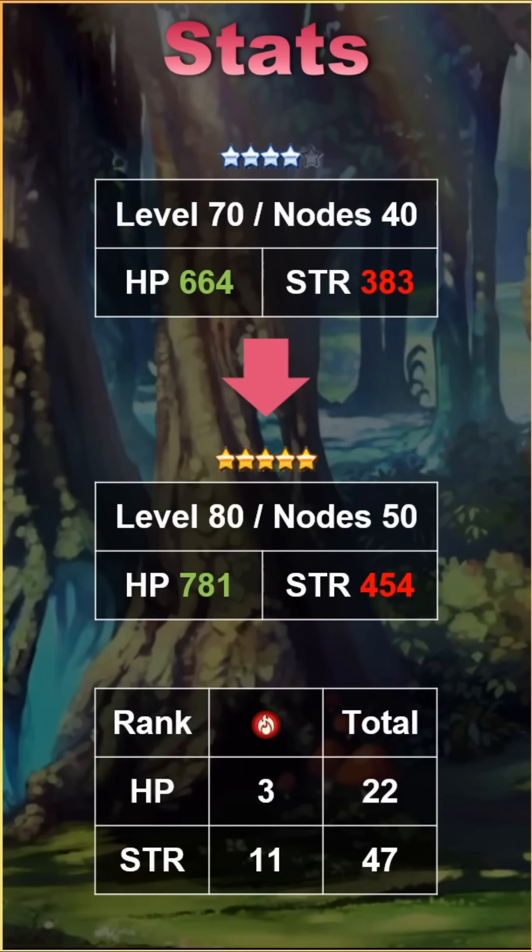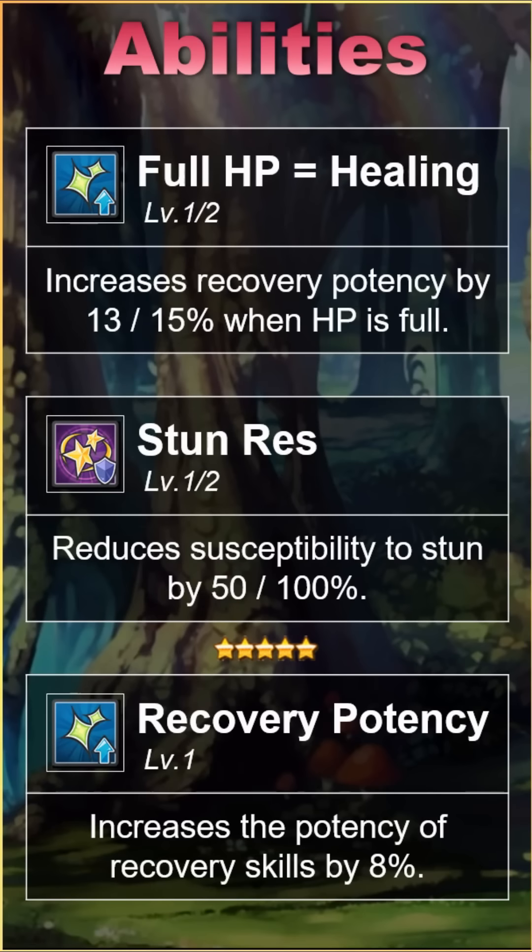But it's Verica's abilities and skills that really make this the case. Verica's first ability is Full HP Equals Healing, up to 15% once upgraded. This is terrific if your Verica is set as your helper, and not as hard to maintain as you might think with how effective Verica's healing over time can be. As a ranged unit, it isn't too hard for her to avoid the fray and maintain full HP while casting her first skill to top off the entire team's health. Her second ability is stun res, up to 100%, which makes Verica the go-to healer for one of the current endgame maps, High Midgard Swarmer.